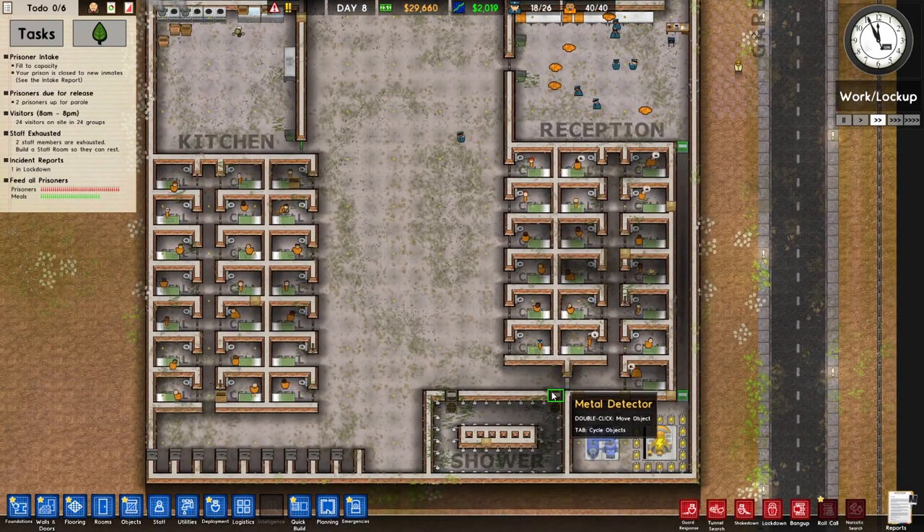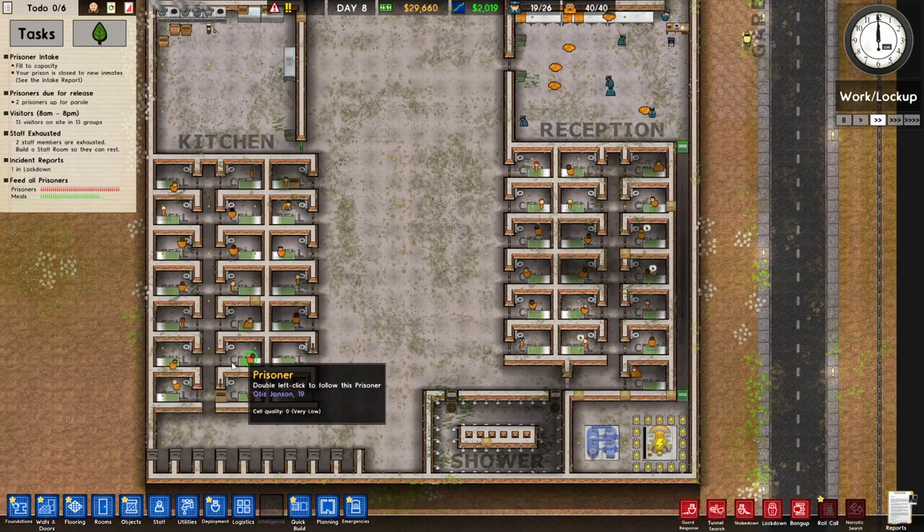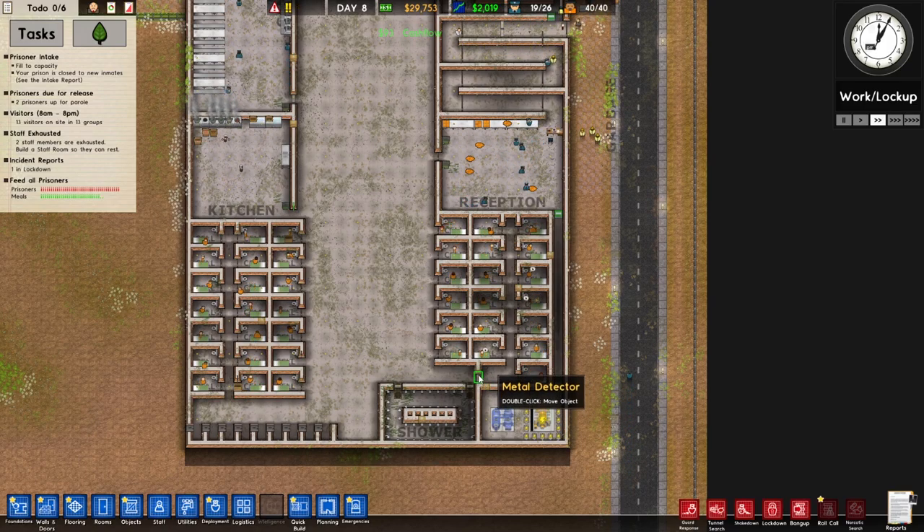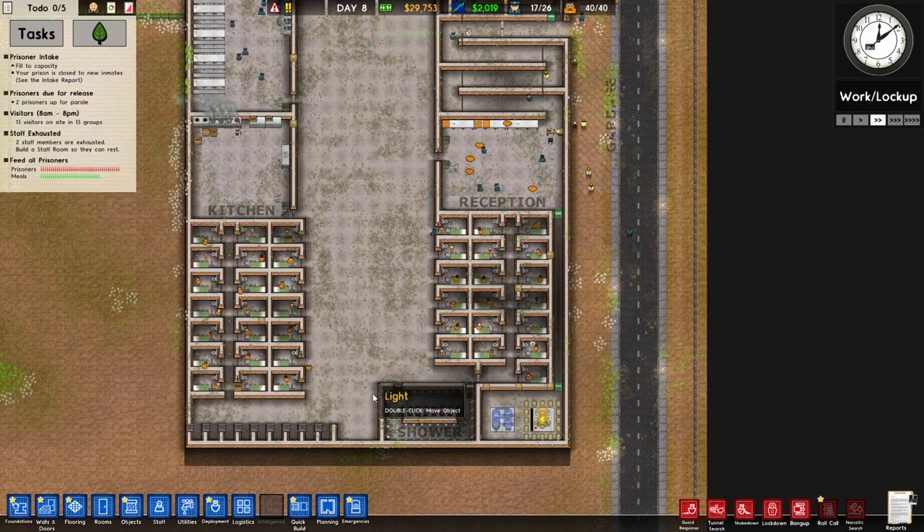We currently have a metal detector on this part, but not over here. I think I'm going to leave that how it is and might get rid of one. We also have them on the showers — that might be a bit over the top.